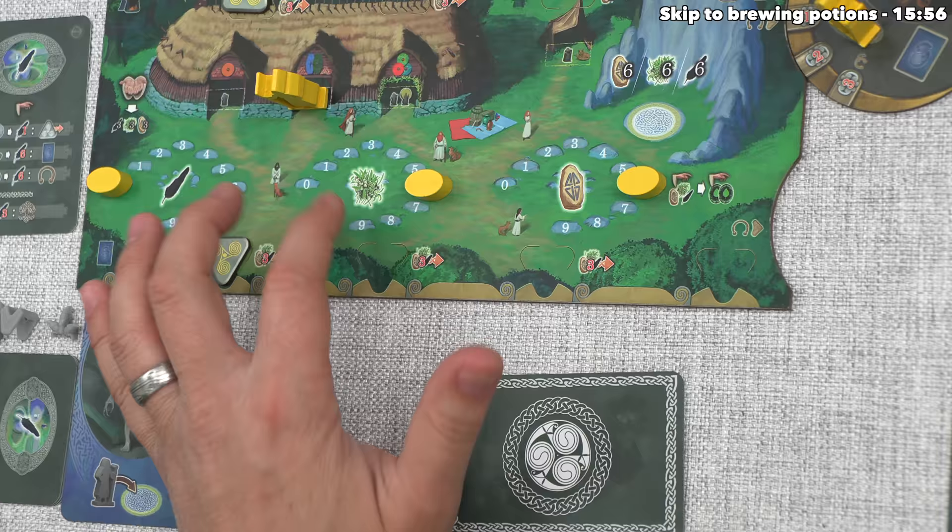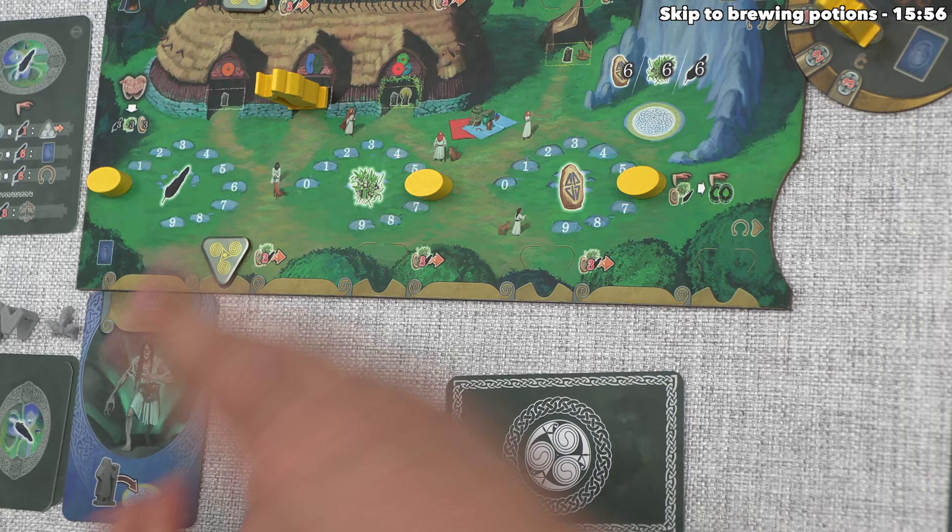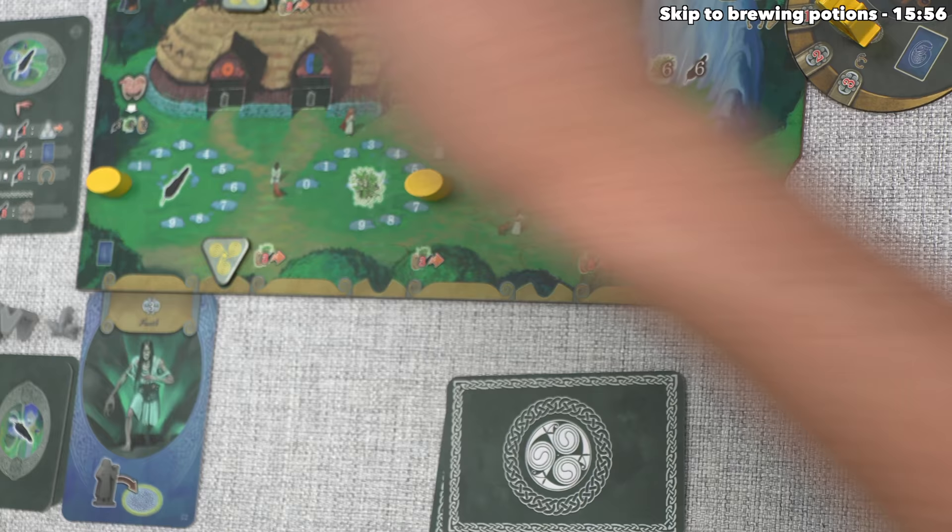The effect of this card says for the rest of the game, the yellow player can send any druid to a special action spot. Remember, normally these require elder druids, but now they can send any of them, and this is huge for them considering they have one of those on their board. So that means using this effect, they could send this druid to that action spot, and it's possible that's what they're going to do with their next turn.